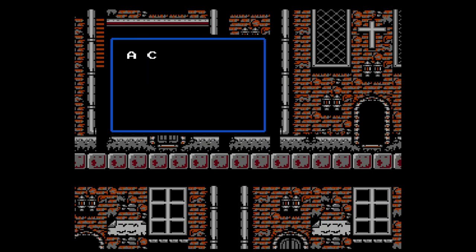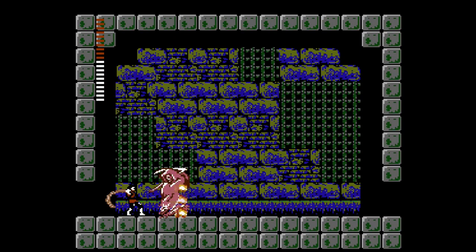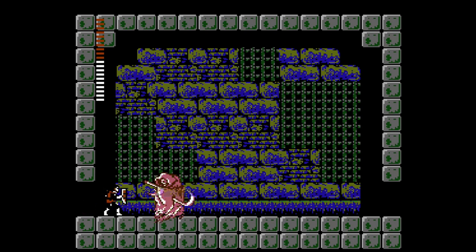Sure, the game retains several elements of the original, such as the story, which was a direct continuation from Castlevania I, where our protagonist Simon Belmont returns to action to wield the vampire killer once more. After defeating Dracula in the original game, a curse was placed upon Simon, and the only way to undo it is to collect the parts of Dracula hidden in mansions across the land, and once all have been collected, resurrect the count and once again defeat him.